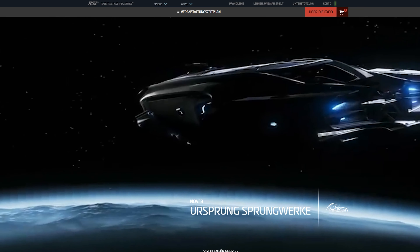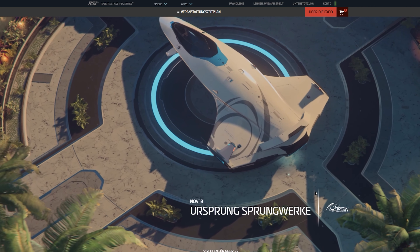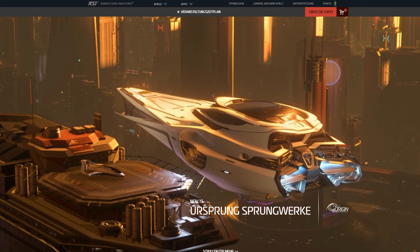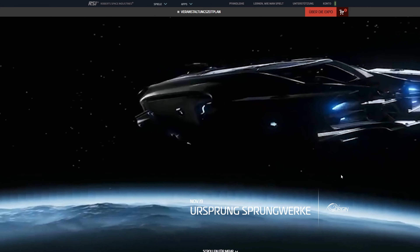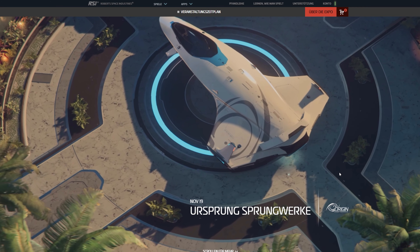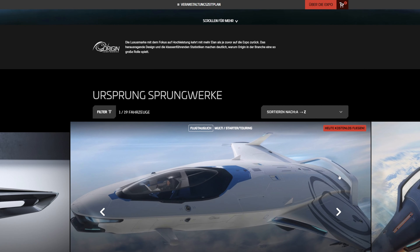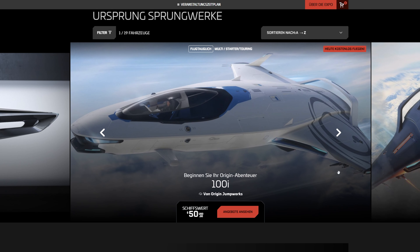Origin Jumpworks. Wir haben heute wieder einige sehr schöne Sachen. Wir haben ein wunderbares Warbond-Upgrade und reden über die Dinge, die wir finden können. Auch zwei neue Skins gibt es, und dann gehen wir noch kurz auf die Messe und schauen, was sich da so alles verbirgt. Wir fangen an mit den Schiffen, die wir hier im Angebot haben.